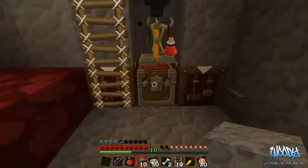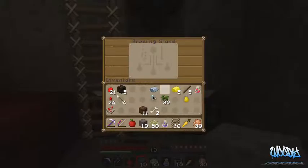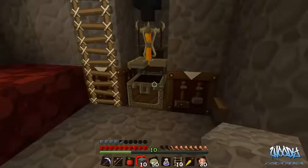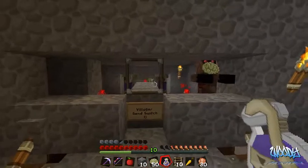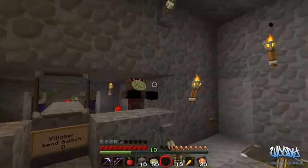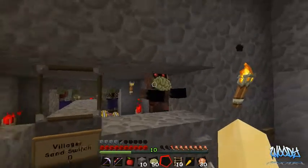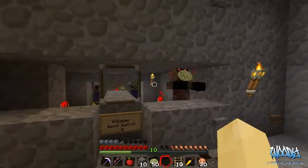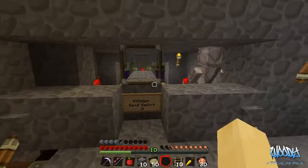We got one villager in here. I have one weakness potion — this is my little chest for weakness potions, golden apples, spider eyes, and sugar. Since there's only one villager I'm just gonna throw the potion right there, then feed him the golden apple. Like I said, it's just a waiting game — as soon as the effect wears off he'll turn into a villager.